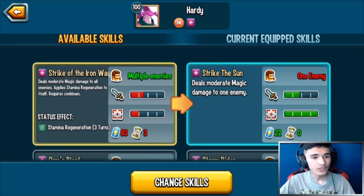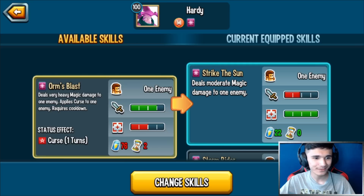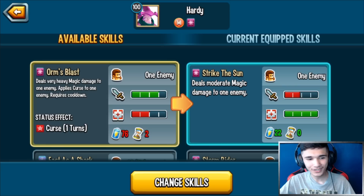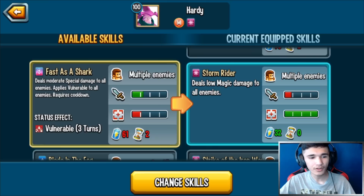Before I rune this monster I'm going to take a look at the skills. Modern Magic: magic damage to all enemies, applies stamina regen to itself — I really like AOE skills. Orm's Blast: deals very heavy magic damage to an enemy, applies curse to an enemy. The curse is only one turn — I don't think I've ever seen that.